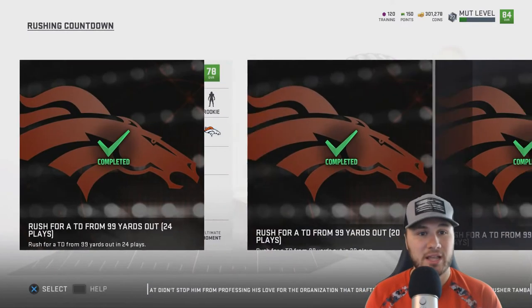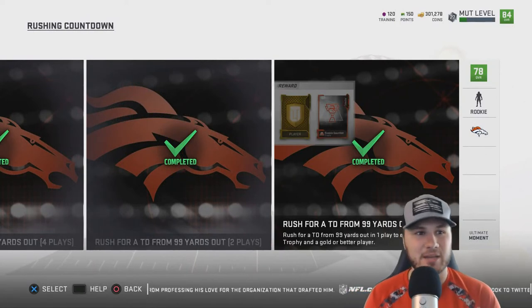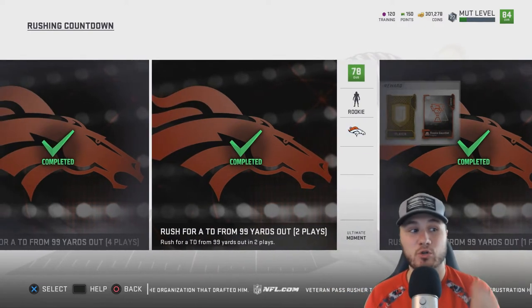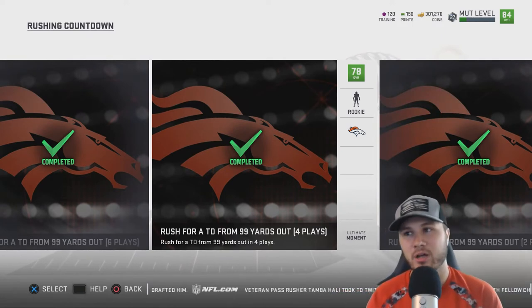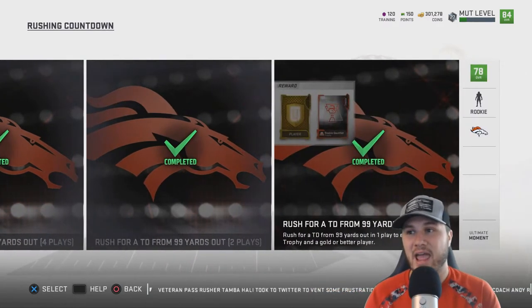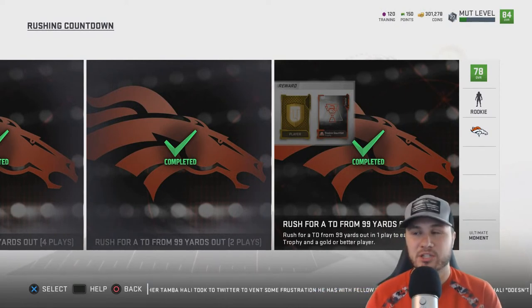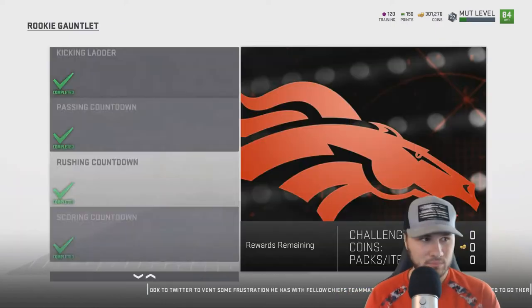The rushing countdown took me a little bit — each one might take five to ten minutes just repeating plays. You have to rush for 99 yards on one play, rush for 99 yards on two plays, and rush for 99 yards on four plays. These required a little bit of luck — you have to break a tackle, elude tacklers, and take it all the way. Halfback counters and reverse plays worked well for me — shout out to the people in my Twitch chat who gave me that info.